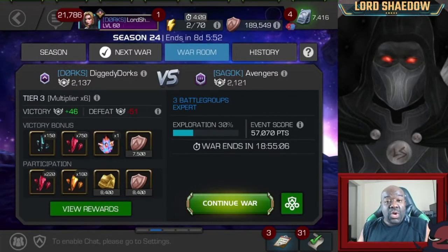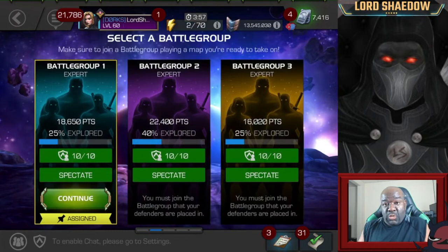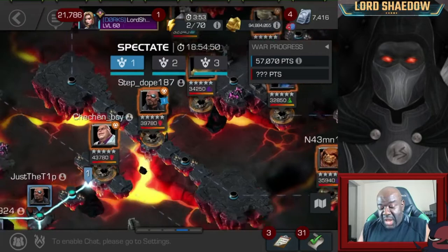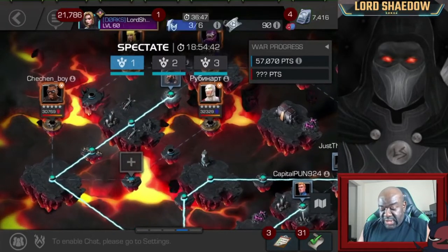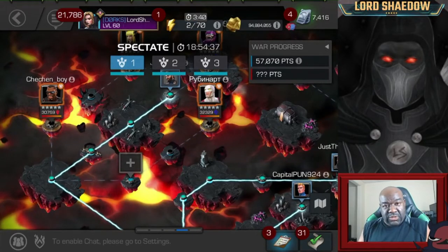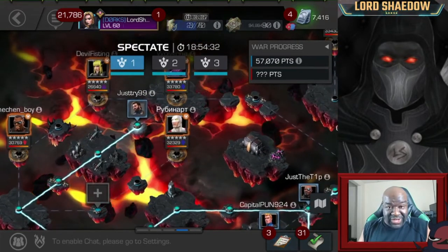Hey everyone, Shadow here and welcome to another Marvel Contest of Champions video. It's season 24, war number 9, and we're going up against an alliance called Avengers. We're going to dive in, take a look at my paths, and see what team I'm going to come in with. I take path three in section one, and they did not place a defender on that first node — very common. They save their defenders for the tougher nodes.